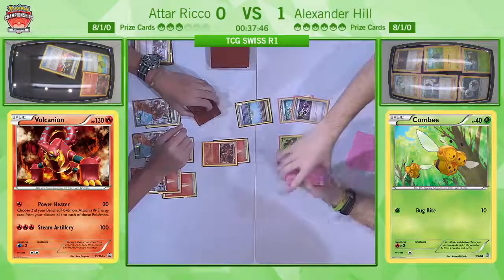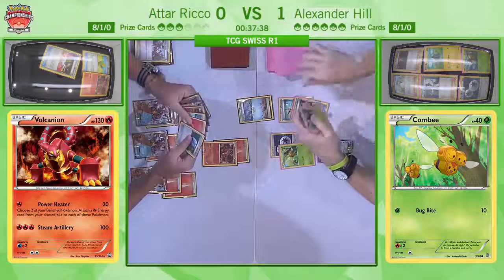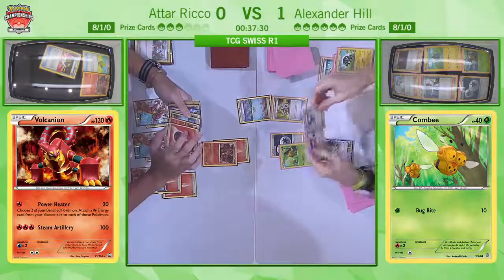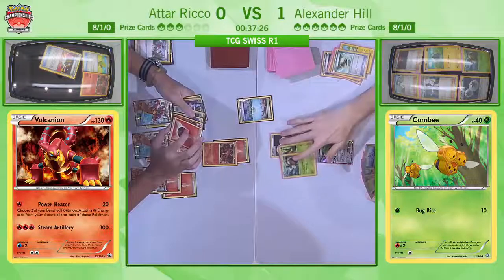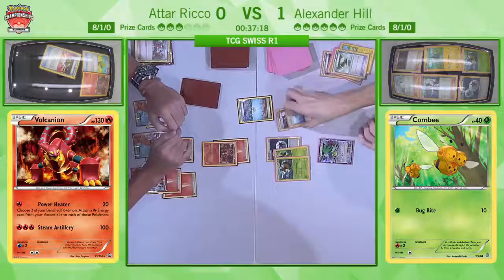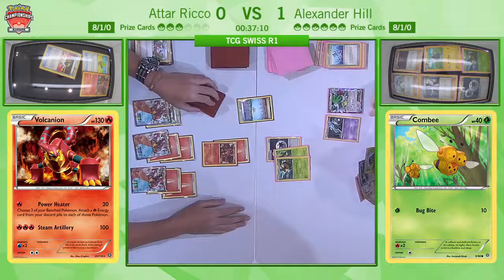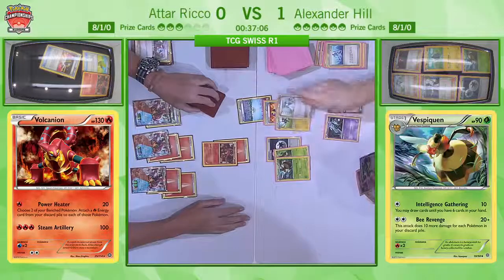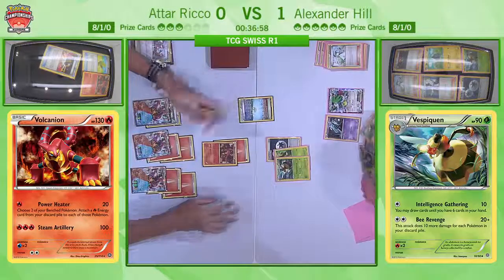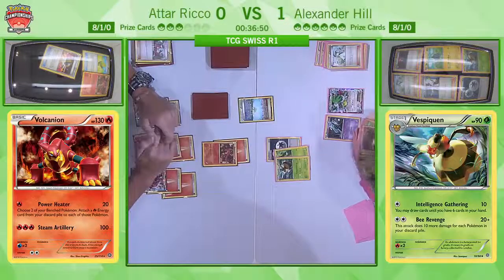Alex is kind of out of winning options. Against Volcanion decks, N is incredibly weak because they set up so many energies and play Power Heater. Alex shuffles his whole discard pile back with Special Charge and Super Rod. His draw for turn was a Shaman EX, so he'll also use that to draw cards, which is why he's discarding cards out of his hand. Then we see an Acrobike, and here's a Professor Sycamore. At least he has a Vespiquen, a few Pokémon in his hand, and another Shaman, so his turn definitely is not over yet.